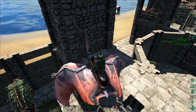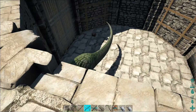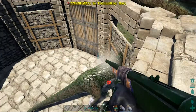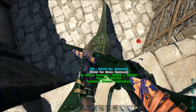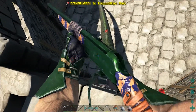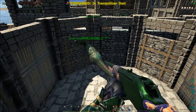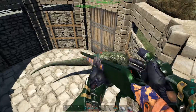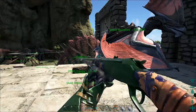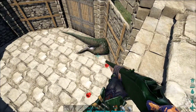I completely forgot to tame this Carno. It's 48 hours later and he's still hanging out in here. Let's go ahead and tame him while we're here. We'll go for the old tail shots. There we go. Do you know how expensive these darts are, dude? Just go to sleep. Perfect. Thank you. I'm going to go gather up some prime meat and all the materials, and I'll bring you guys back whenever I have everything ready.